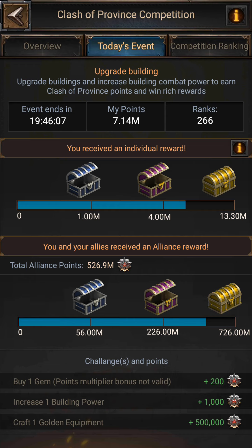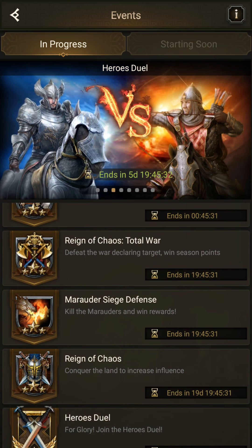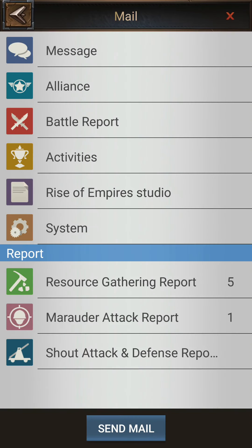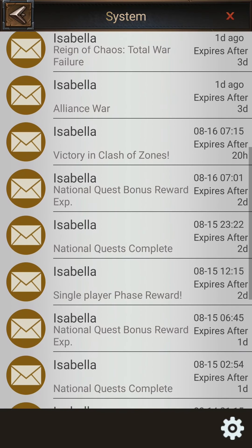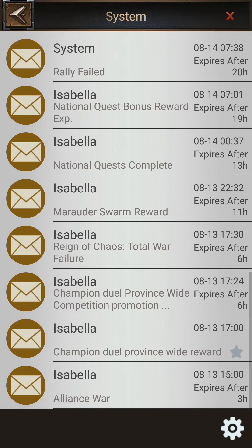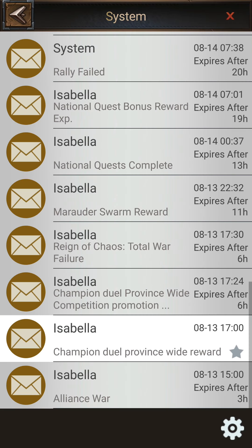If this event hasn't started in your province, don't worry — it will start soon. After the Clash of Province event, the Hero Duel also starts. You submit your legions and then get rewards — I showed this in my last video, you can check that out. You can also get Courage Medals from the Hero Duel rewards. Here you can see I got 55 Courage Medals — the more battles you win, the more Courage Medals you get.